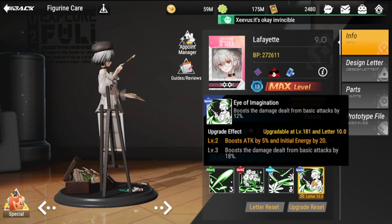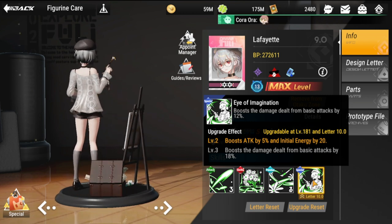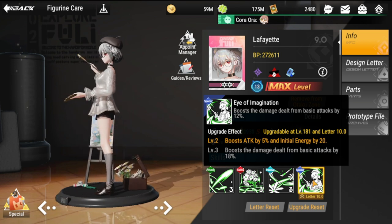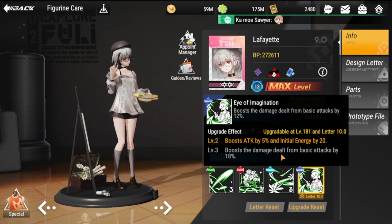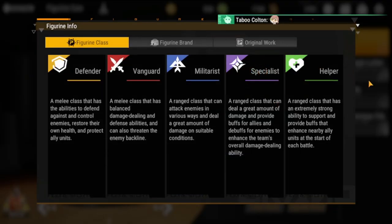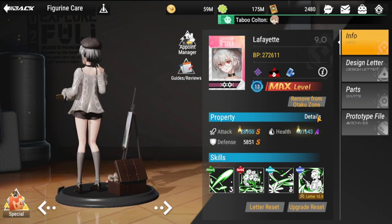Her special is Eye of Imagination, which boosts the target's damage dealt from basic attacks by 12%. Upgrade effects: level two boosts attack by 5 and initial energy by 20, and boosts damage dealt by basic attacks by 18%. Take note — she is a specialist, more concentrated on buffs than damage.